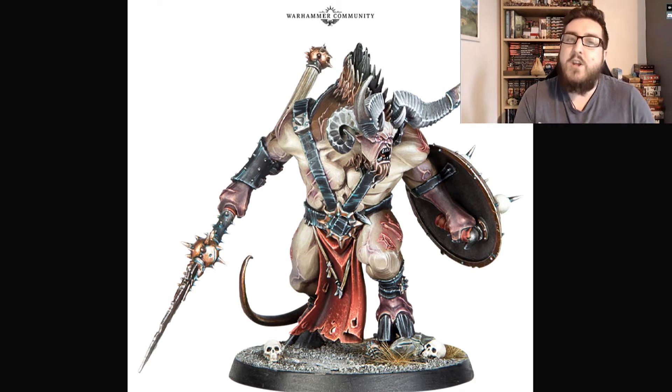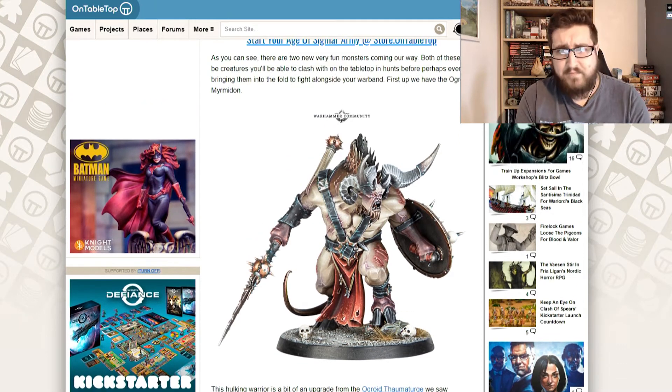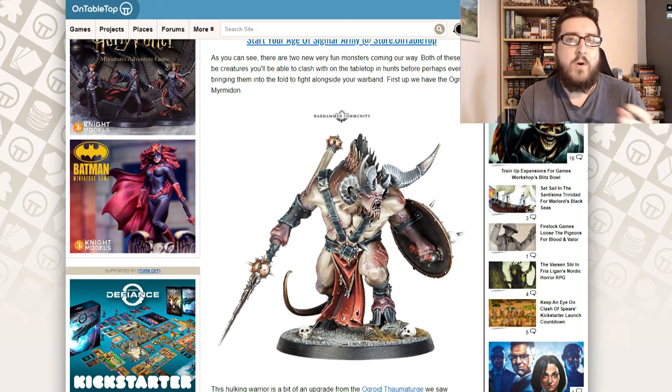You may remember a model similar to this from Silver Tower — I think it was the Ogre Thaumaturge, one of the characters from Silver Tower, the Quest board game that came out a couple of years ago. Now they're playing around with different styles with the model, and you've got a more martial one here rather than a spellcaster, which looks very cool. It's also a good tie-in to all those chaos items that already exist, and as with most stuff from War Cry, it'll probably appear in Age of Sigmar later on.